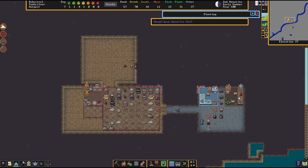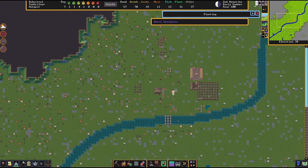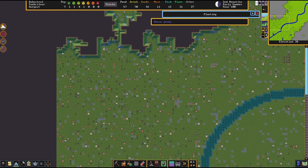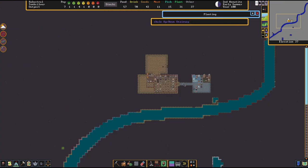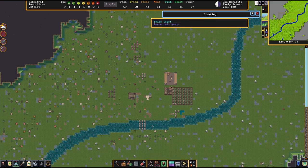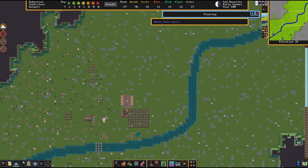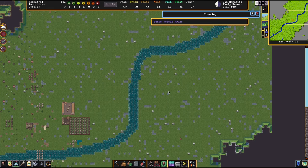Another reason you might not find soil is that your map has multiple biomes. If you zoom out, you'll notice some areas have no trees — that's a different biome from areas covered in plants and trees. Along the seam between the two biomes you can see the difference between soil and stone. Mountainous biomes have little or sometimes no soil at all.